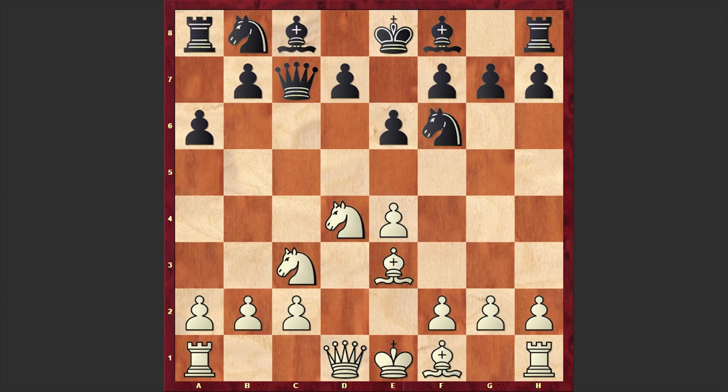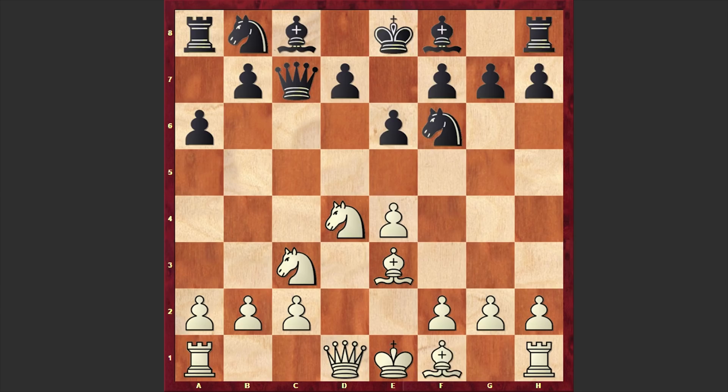Here we have Nc3, Qc7, Be3, Nf6, Bd3, b5. In here the most solid moves are castling kingside or f4. But in this position Koválek made a very aggressive move and he played e5.